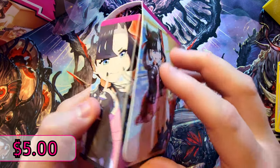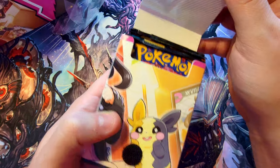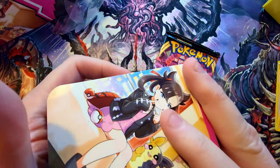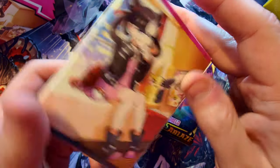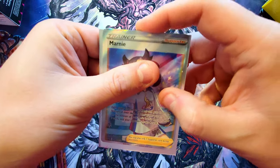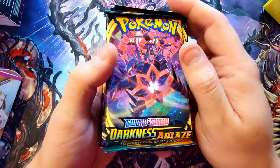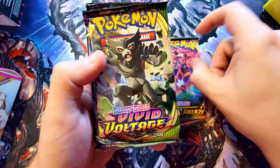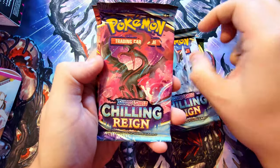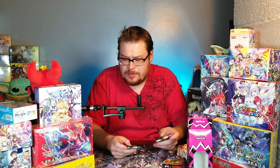We've got our deck box again featuring the artwork from the supporter card. All the packs are jammed in there with a nice little velcro closure. Let's pull these packs out — we've got Darkness Ablaze, Vivid Voltage, three Chilling Rain, and two Battle Styles. Before we get into the packs, let's protect our full art money card in one of the sleeves provided.